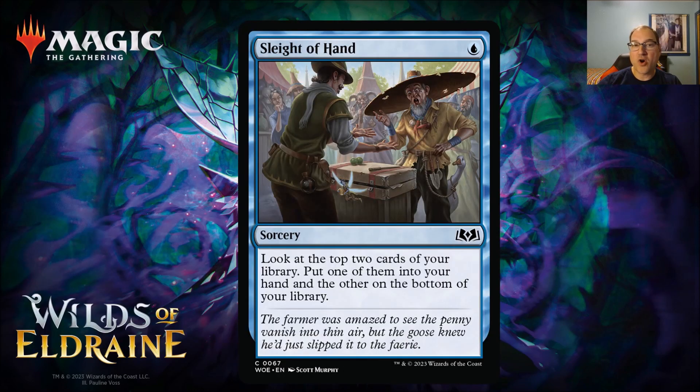Our first preview card is Sleight of Hand. For one blue mana you get a sorcery where you look at the top two cards of your library, put one into your hand and the other on the bottom. This is a consider-type effect, but the downside is it's at sorcery speed, so I don't think this is going to replace Consider in decks right now.